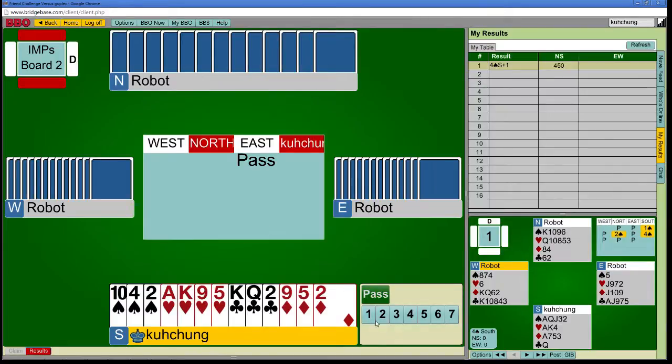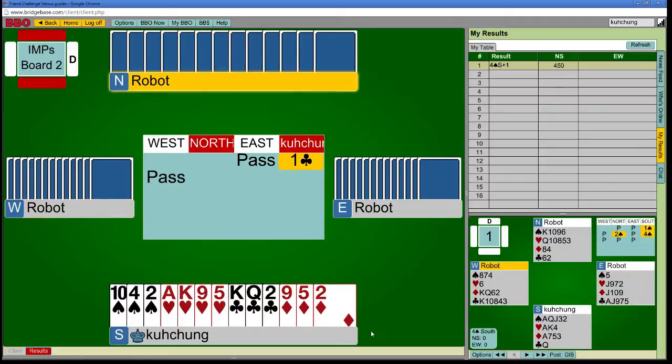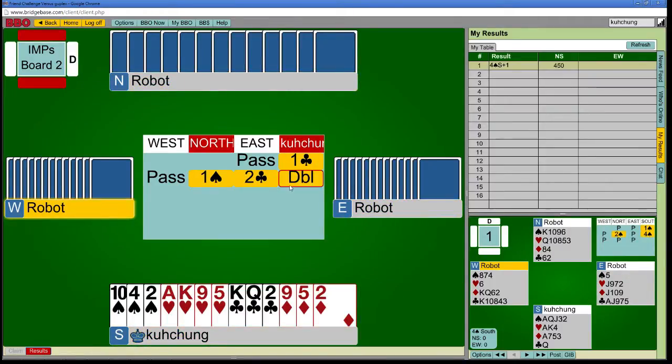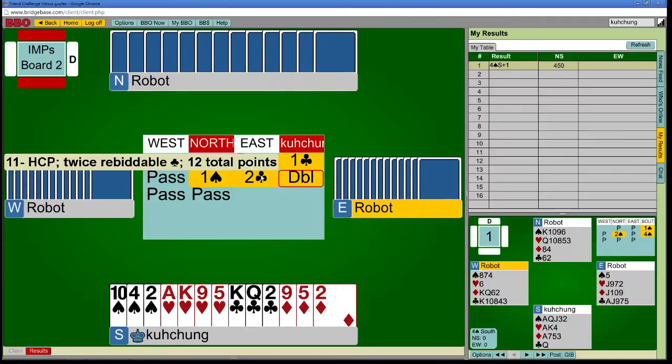10-12. I guess this is a support double, right? What is this actually? Oh, it's natural. I mean, that's good — it should be. It's a good place to play a natural call, I think. I know other people have, like, about six different ways to show a two-suited hand, but...